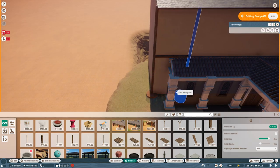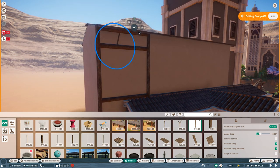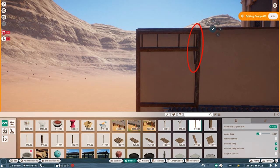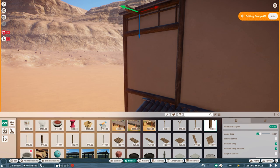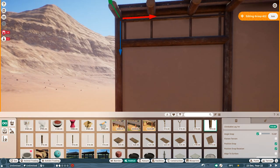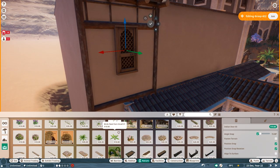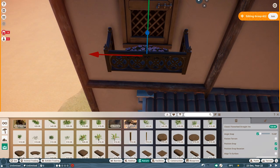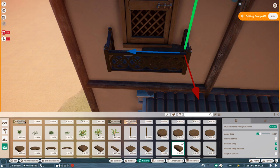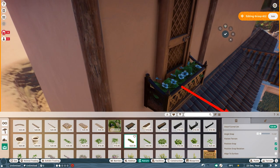The station is a very bad example of this, but piece count doesn't really determine how good a building is. The station could have very easily turned out horrible even though it has around 100k pieces by now — I think this entire area has 100k pieces by now. But taking the lighthouse as an example, it's actually a pretty basic building, I would say.